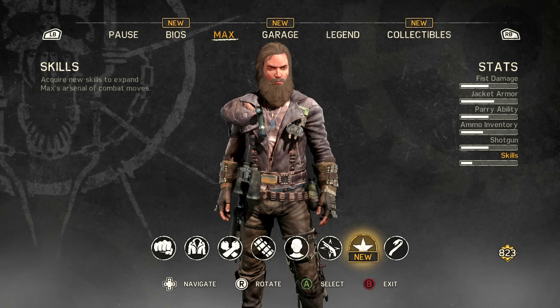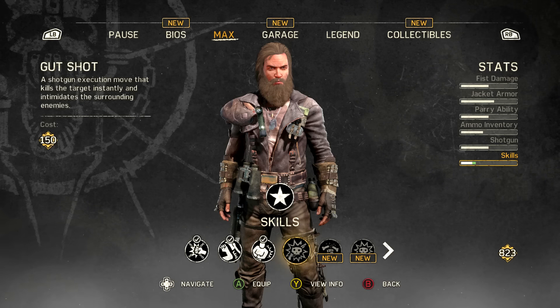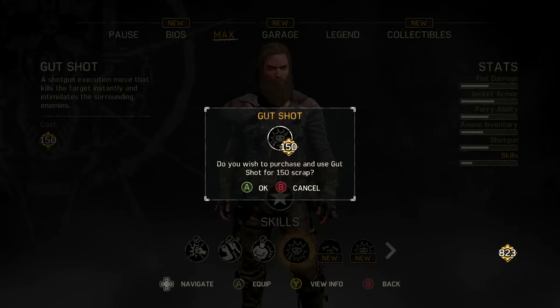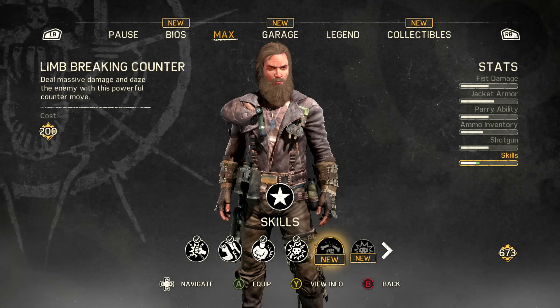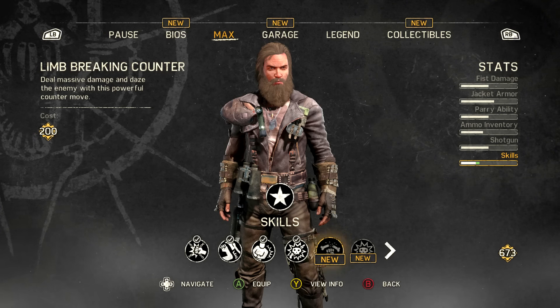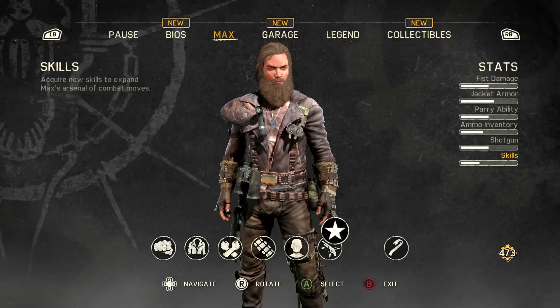Skills — acquire new skills to expand Max's arsenal. Combat moves. Gut shot: shotgun execution move. Nailed it. And we got more. 200 scrap limb breaking counter — deal massive damage and daze the enemy with this powerful counter move. We're getting low on money now, but I feel like we're just going to keep going.